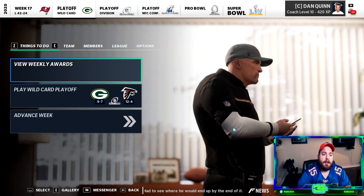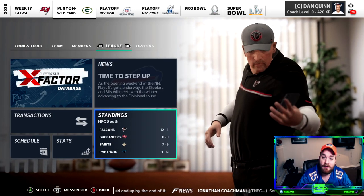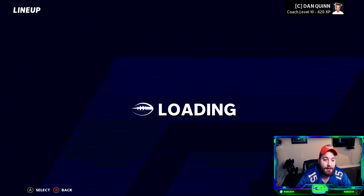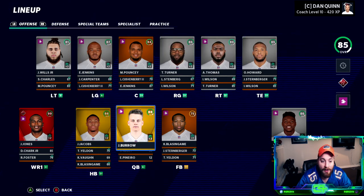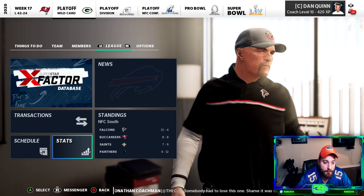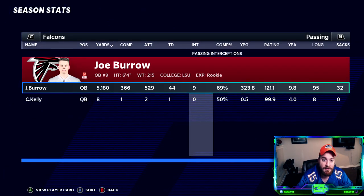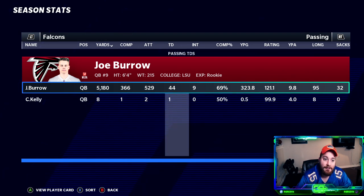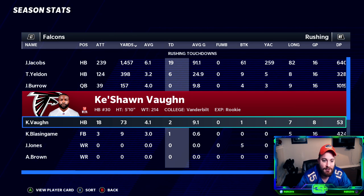At the end of the year we have an outstanding season — 12 and 4, good enough for the divisional title. Julio Jones got player of the week four times with three-plus touchdowns each. Joe Burrow finished with nearly 5,200 yards and 44 touchdowns — possibly an MVP. Josh Jacobs ran for 1,500 yards and 19 touchdowns. Six touchdowns from Yeldon and two from Vaughn as well.